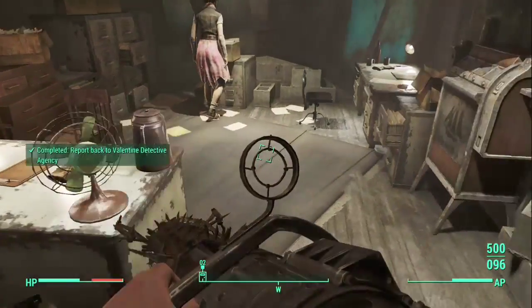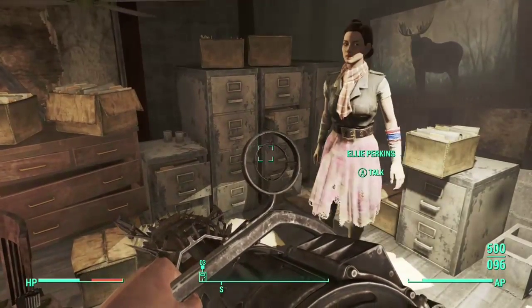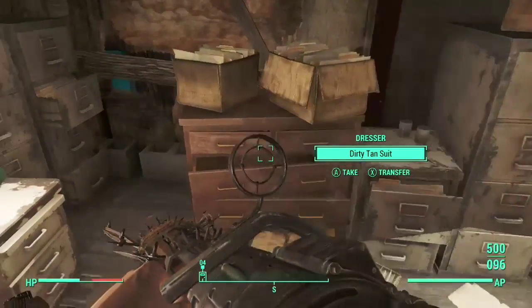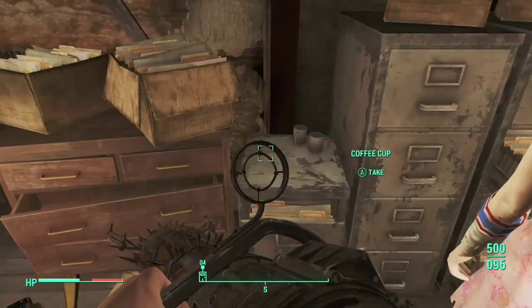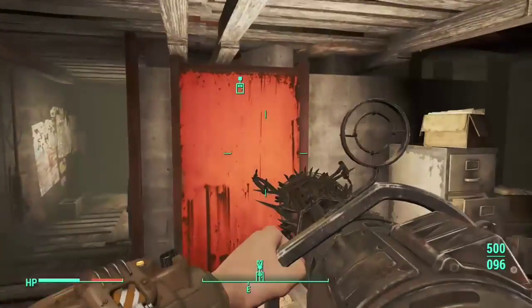What you want to do is come to Diamond City and come into Dr. Valentine's detective shop. Then you come over here to this cabinet with the cups on it, and there is a case that he never got around to. Basically what you want to do is take that case and go to the place for him — you're going to go fight a bunch of super mutants.